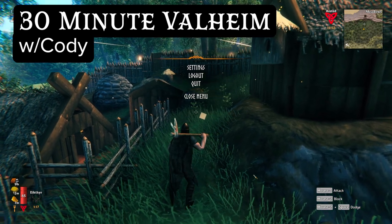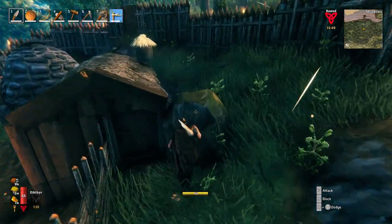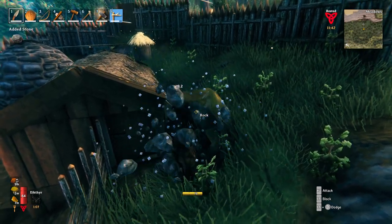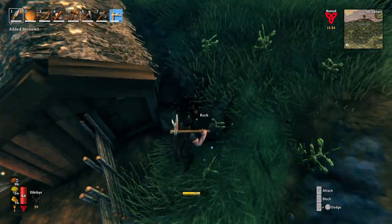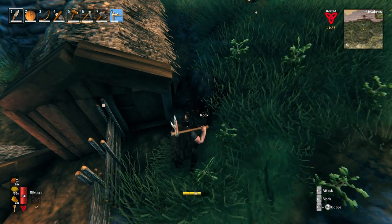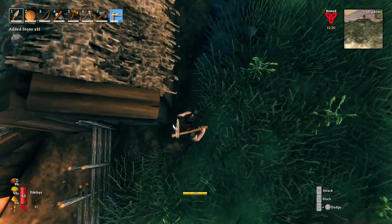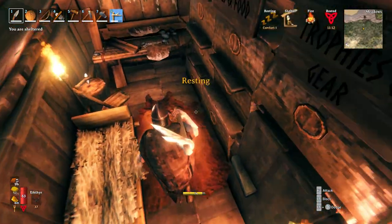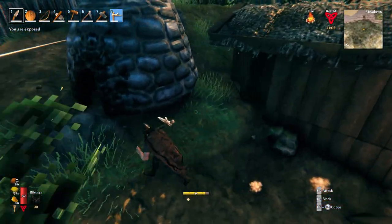Welcome back to 30 Minute Valheim with Cody. I am Cody. We're chunking up some rocks in my yard here to make enough for a couple of refineries so we can just get right to it and continue getting right to it whenever we have any ore to refine. That's pretty much the name of the game at this point — get ore, refine it. We needed another 20 rocks, and now I've got a lot more than that, plus a surtling core, so that makes two refineries.